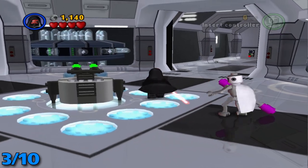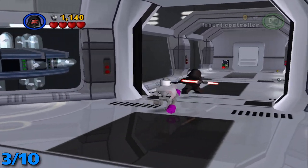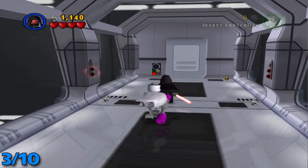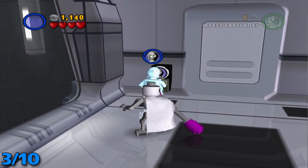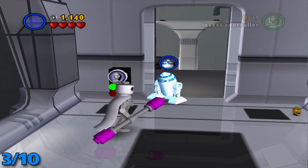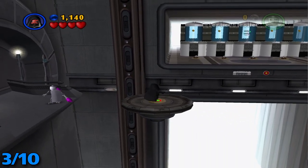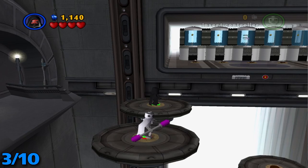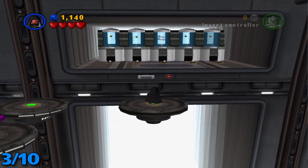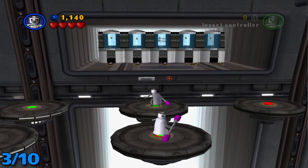For this next one, it's going to be a little bit later in the level where you come to this little fork in the road. You're going to want to take the right side and open up this door. Once you get through here, you want to step on these little buttons and your NPC should help you with it. Come to this next one, and once you see that little bullseye there, switch to a character with a gun.